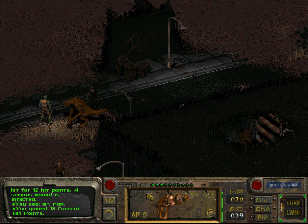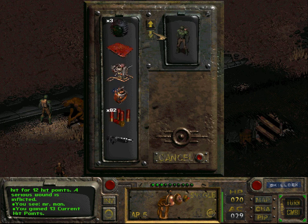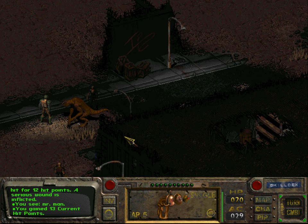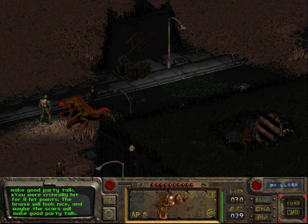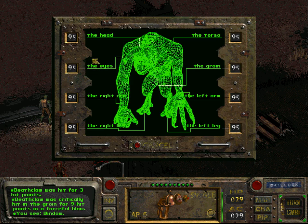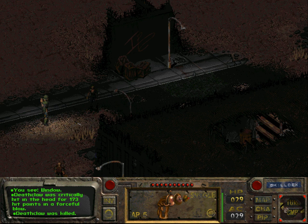I could have used some chemicals. Can I heal again? This doesn't use up action points, so it doesn't matter. Probably should have used some chemicals beforehand before trying this, taking on the Deathclaws. Will I survive this round without getting a critical hit? Yes. And it has died — very unceremoniously, but it has died.